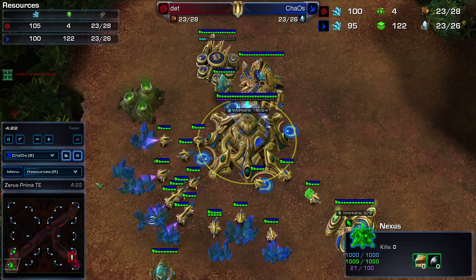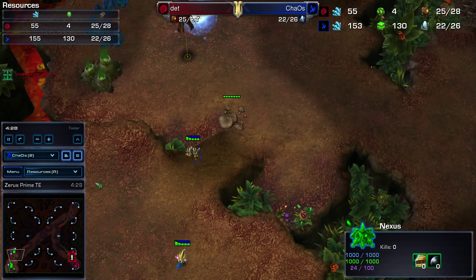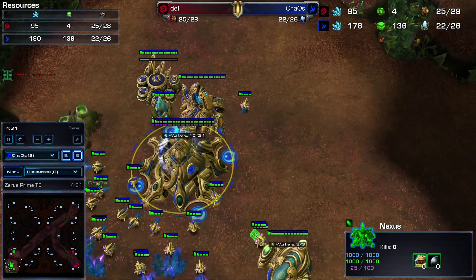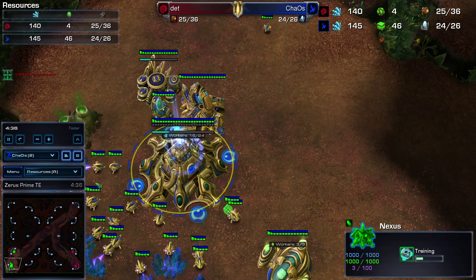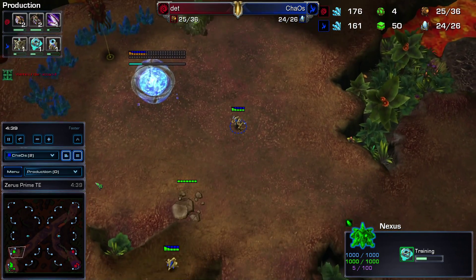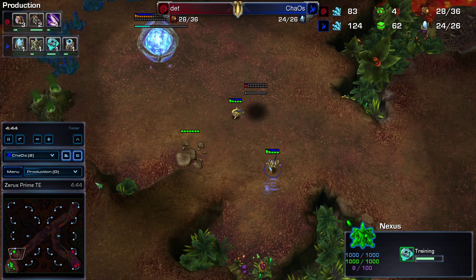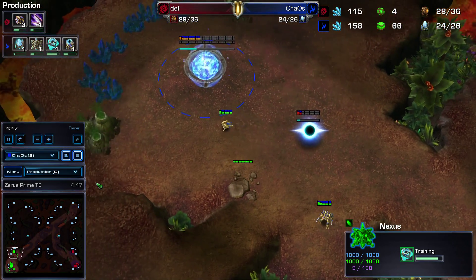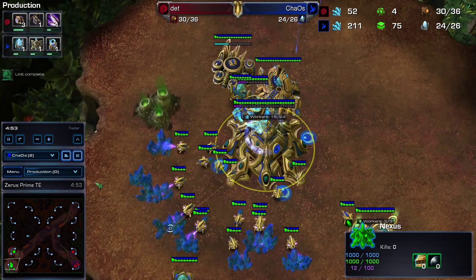In this game the Mothership Core was significantly later than it should have been, so we do have a little issue with that. Going to be chrono-boosting — now the Mothership Core will start. Let's get the production tabs up to keep tabs on everything. We're going to get down our pylon and start our wall off, because walling off is always a good idea against Zerg — don't want millions of lings running into your base.